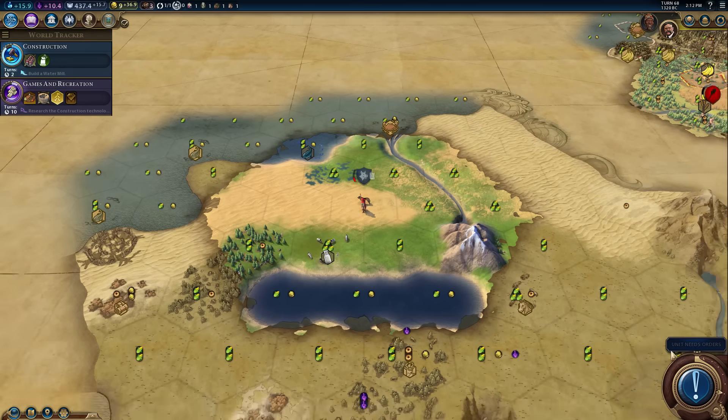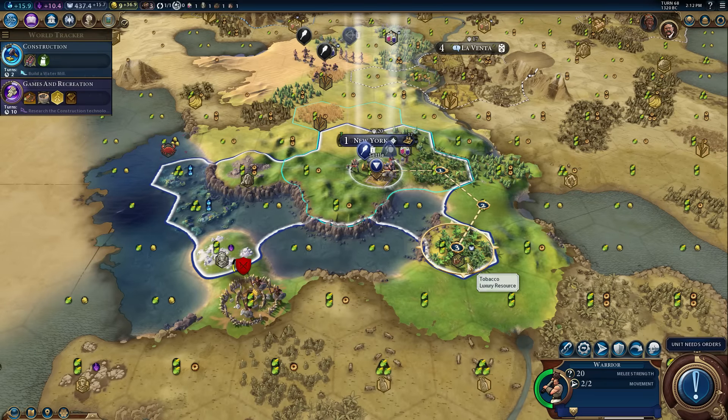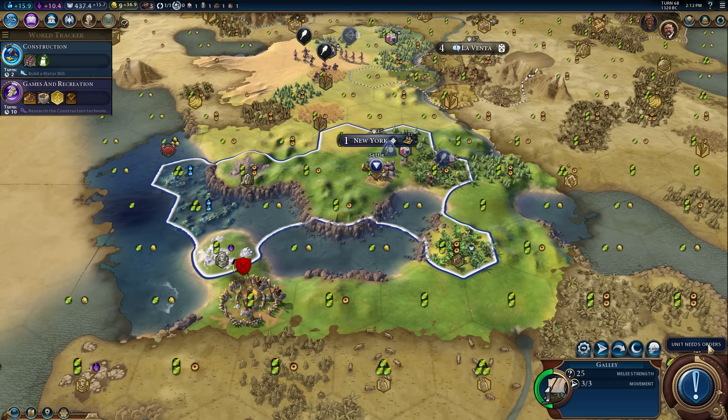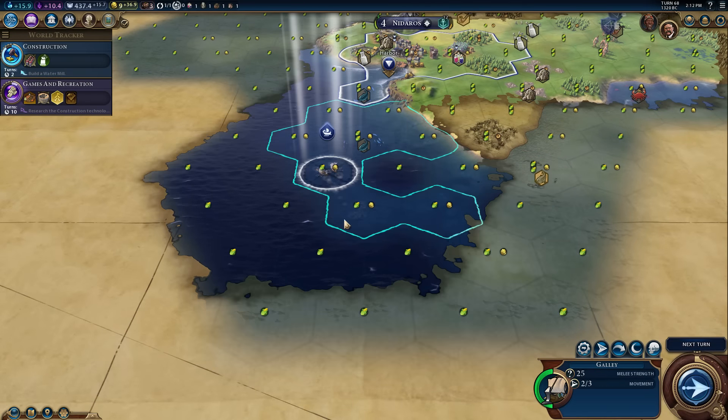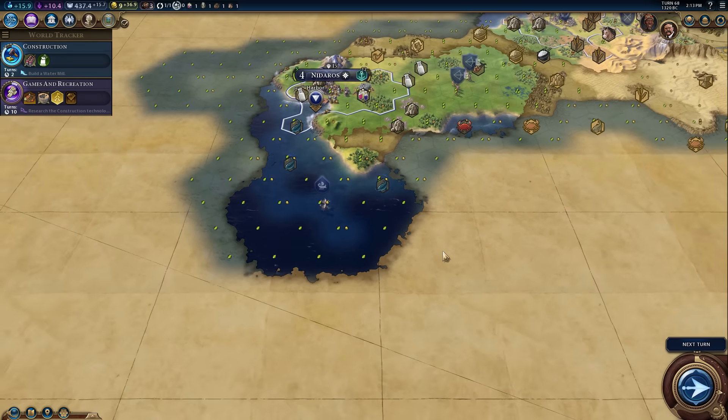Heal? Yeah, I'm good with that. All right, I'd send that warrior around. You've got to clear this camp because we want to improve the marble one day. Looks pretty good. Nothing. That sucks.